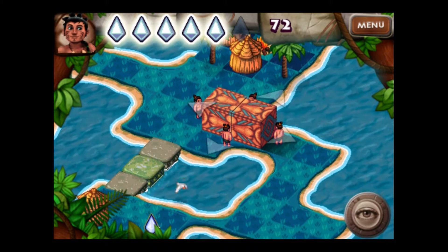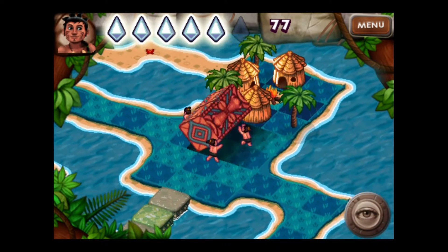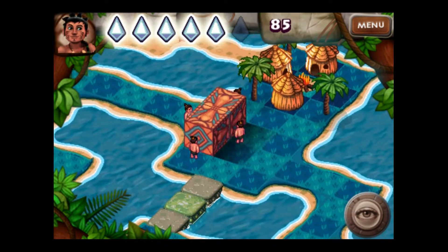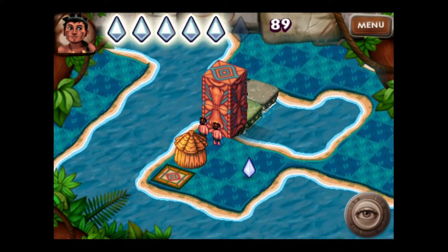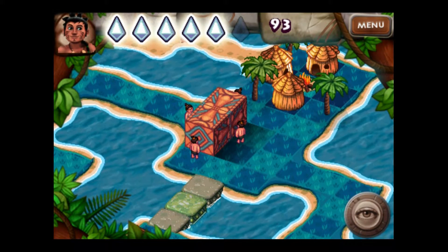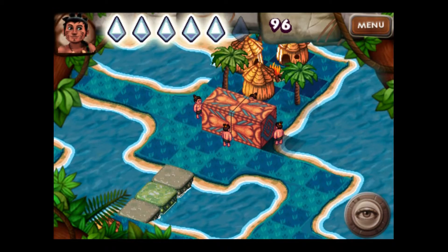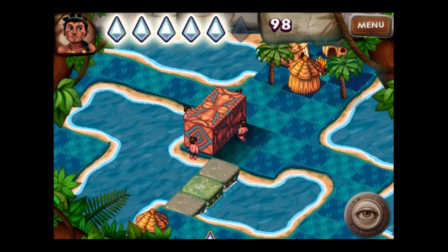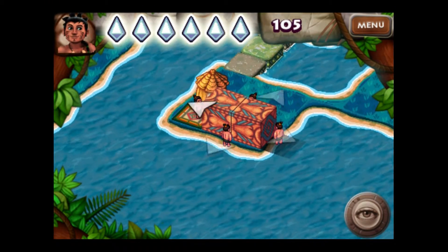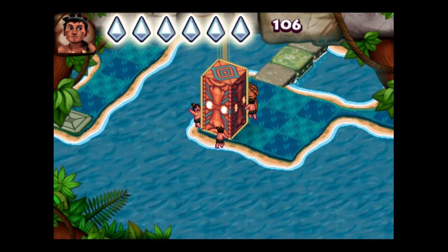We go here, we roll up — okay, let's try that. We need to go one more — we need to be on the square up one. There we go, we just roll ourselves right into the parking garage, as I call it, for the totem. We're in our little space and everybody's pleased.